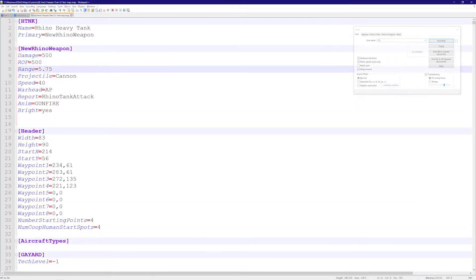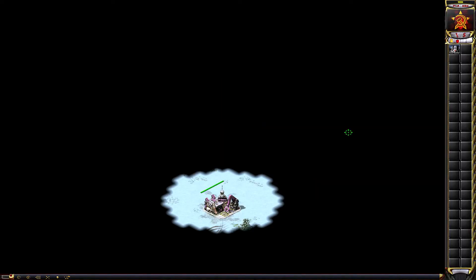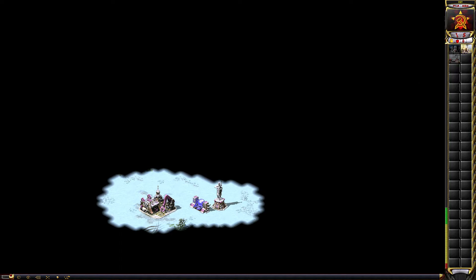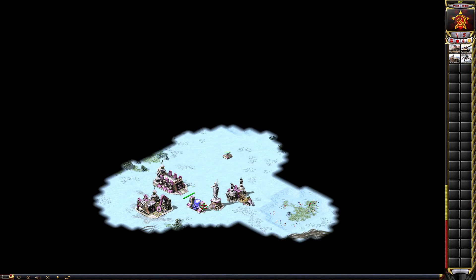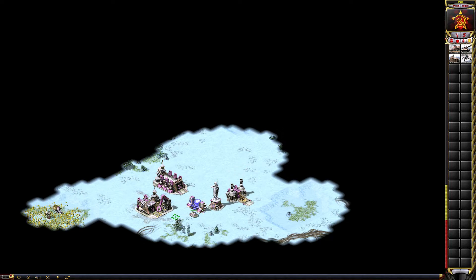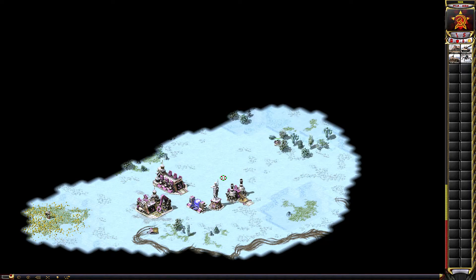Range is pretty obvious. If I make the range zero, my Rhino tank should have to come right next to targets to attack. Testing it: I tell it to attack a power plant and it can't even reach it. A range of zero means effectively no weapon at all.